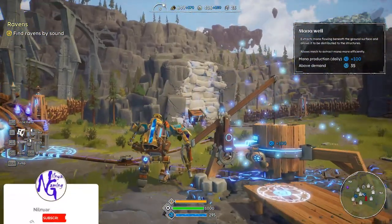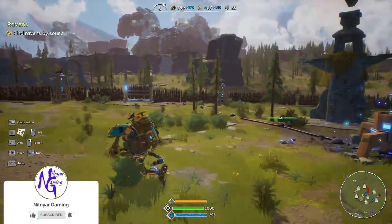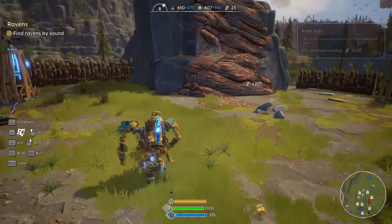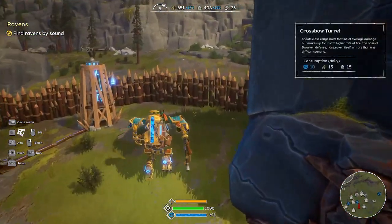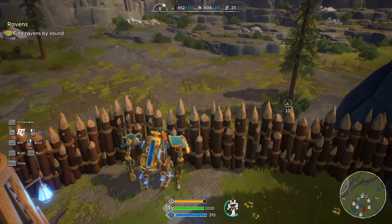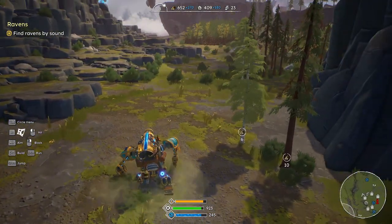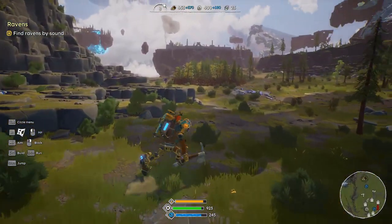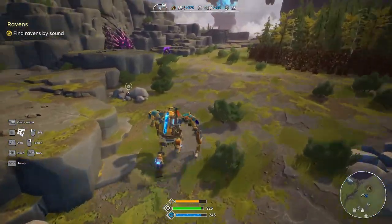Hello everybody, welcome back, this is Neil. Once again in First War Dwarf Towards, another episode. You might have seen some guys running across the area - they tore into me and it was my own fault by accidentally destroying something that turned off half the towers. They were breaking through. I see where some are at, so they've got to be coming over from this side. Let's get rid of this guy.